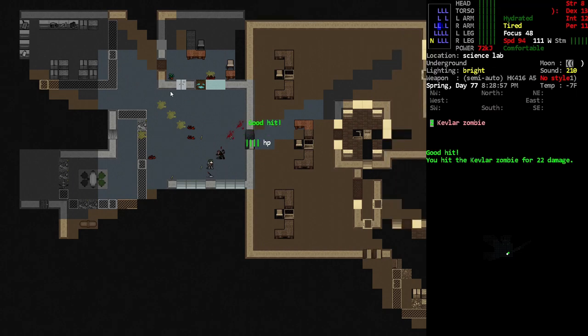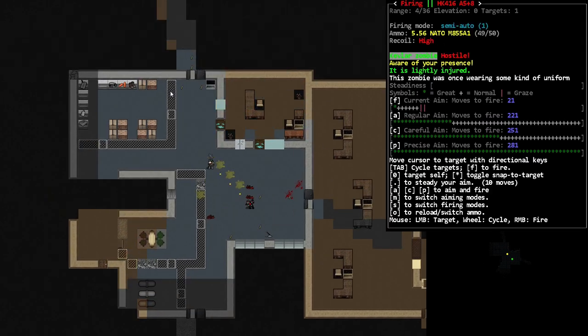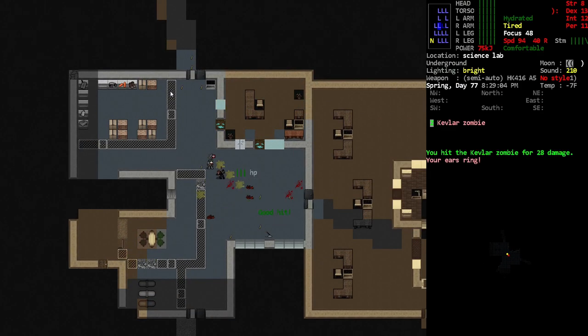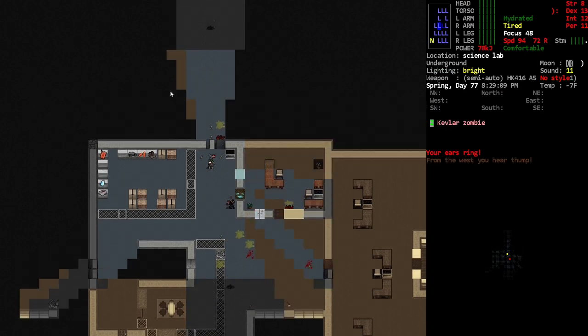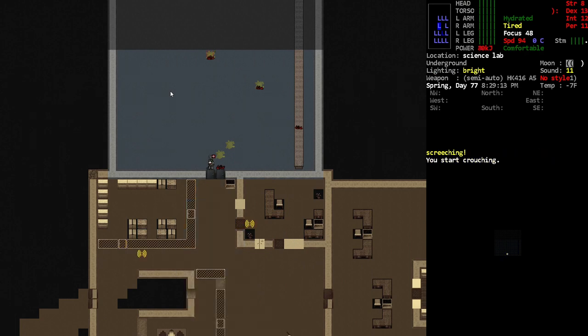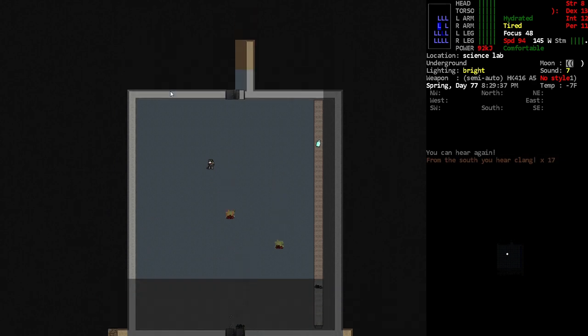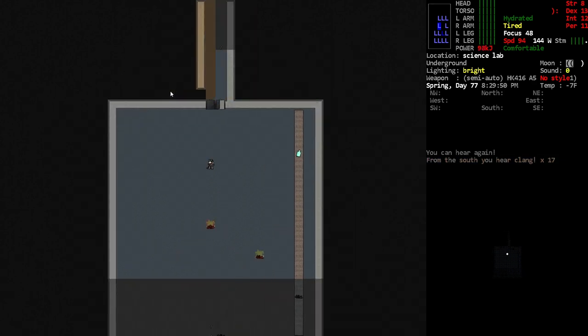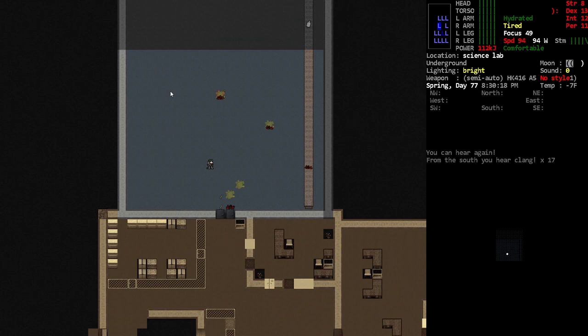Hello — where did you come from? You've got quite a bit of health there, buddy. I think you need to just take a chill pill, mate. We got a little break for ourselves, a little rest. We've got tons of bullets — I just kind of wanted to give ourselves a minute to breathe.